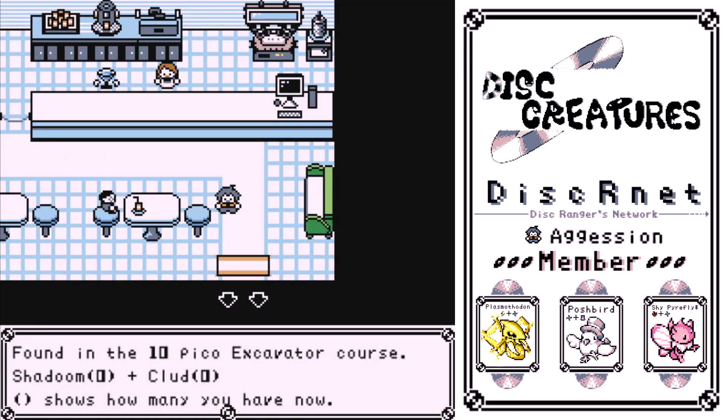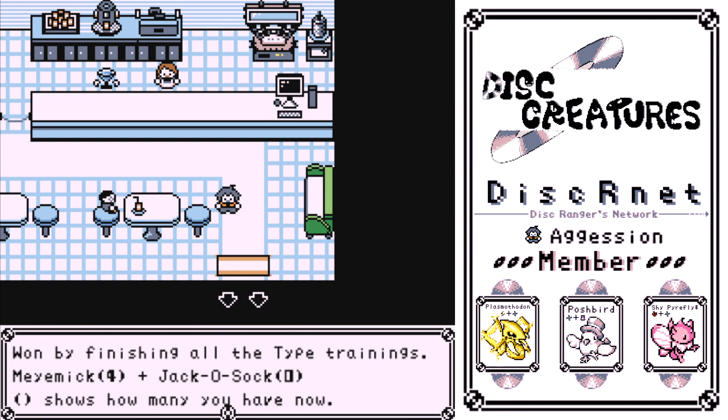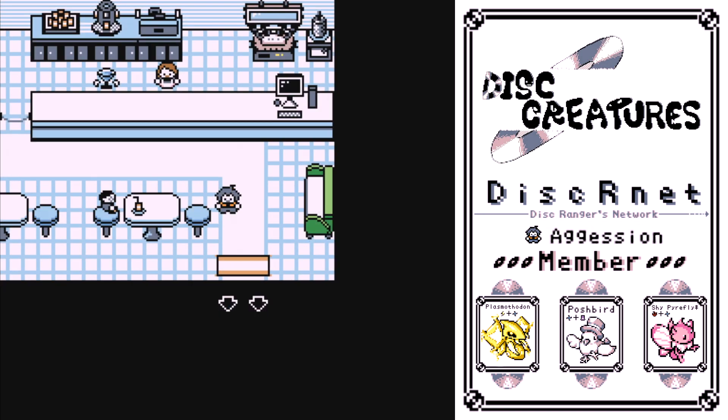Big Hand — found in a 10-pico executor course. In the cave there is a guy digging, and if you give him a certain amount of money you will randomly get it. The easiest way is to simply go back to town, heal your monsters, then go back in to get it again. Bigfoot — won by finishing all of the type of trainings. There's a training girl above the second town with scarecrows in it. You have to beat her twice — first the easy ones at around level 14, then all of them at level 50. You can use any monsters you want.